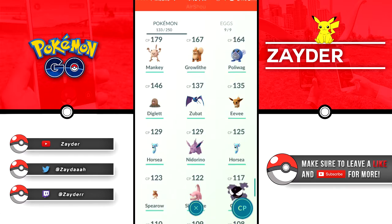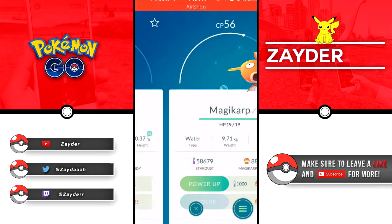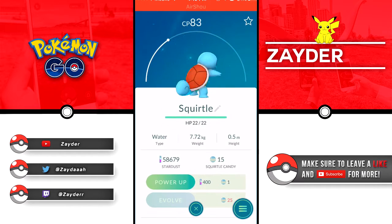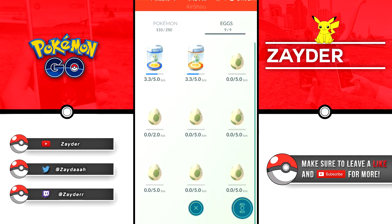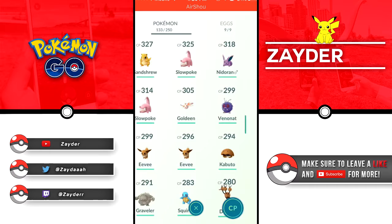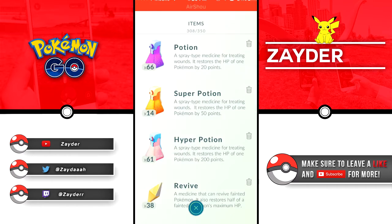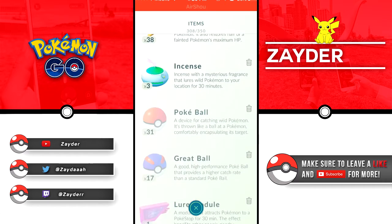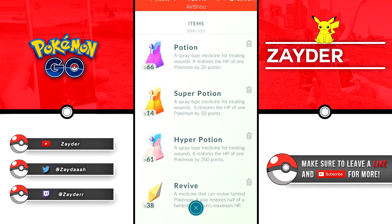Gastly or Gengar are my favorite - probably my favorite Pokemon in the game, just because of how it looks. And then Magikarp - we're almost at a hundred Magikarp candy, working towards that Gyarados which will be pretty sick. So yeah, those are our Pokemon. The eggs: 3.3, 2 at 3.3, and the rest are five kilometer eggs with one two kilometer egg. I've only gotten one ten kilometer egg this whole time. These are my items: two egg incubators, camera, razz berry, lure, great balls, pokeballs, incense, revive, hyper potions, and super potion.